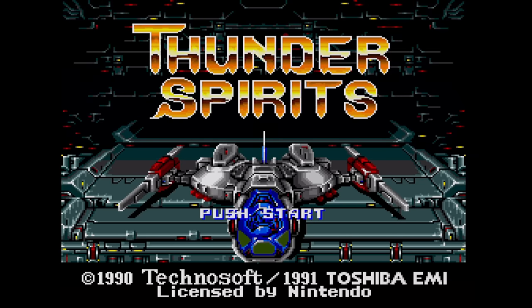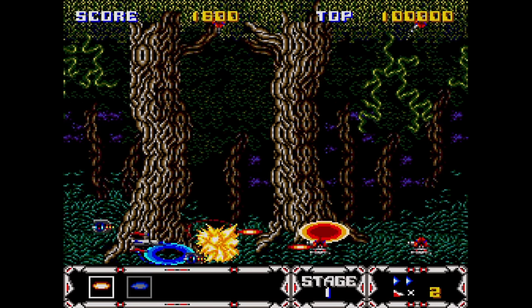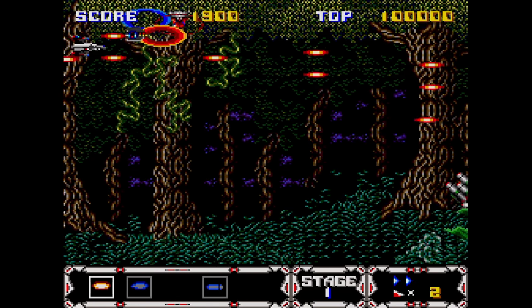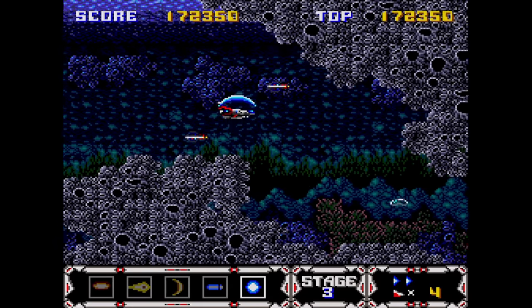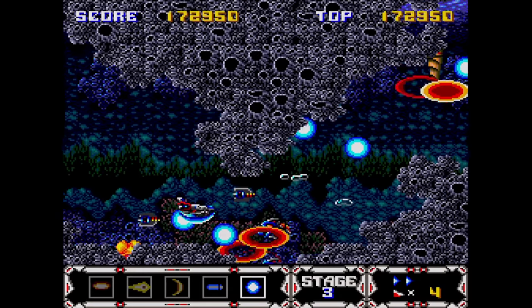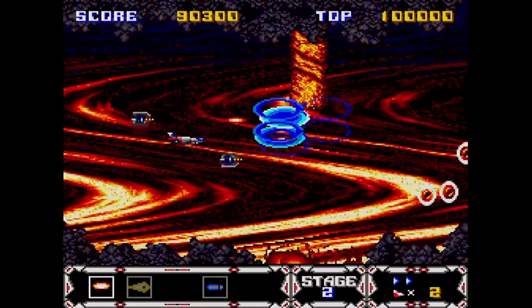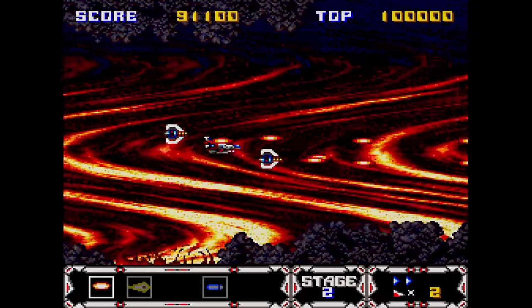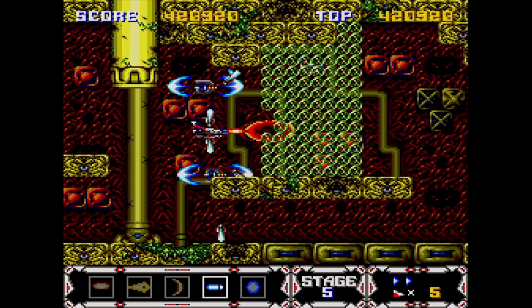In 1991, Thunder Force AC came to the Super Nintendo as Thunder Spirits, courtesy of Technosoft themselves, but published by Seika in North America and Toshiba in Japan. Apparently Technosoft didn't really have much of a grasp on the Super NES hardware, as this port comes up really short. Since Thunder Force AC was relatively unknown here, most people compared it directly to Thunder Force 3 on Genesis. The first thing you're gonna notice is the slowdown — every single time you fire a weapon if an enemy is on screen.